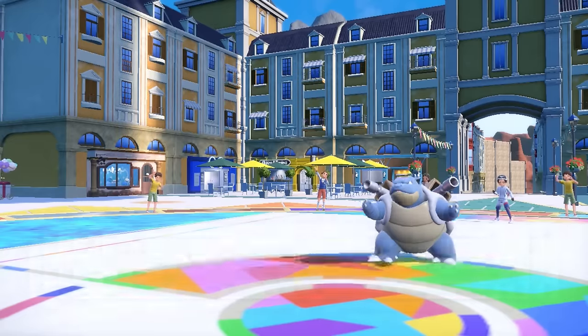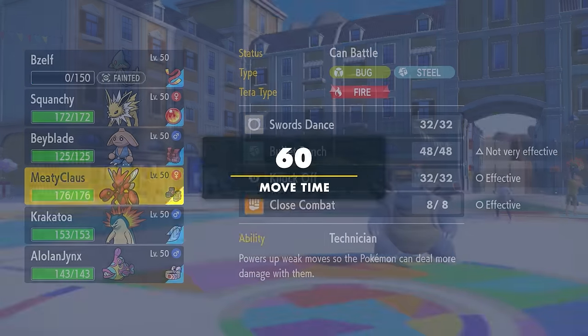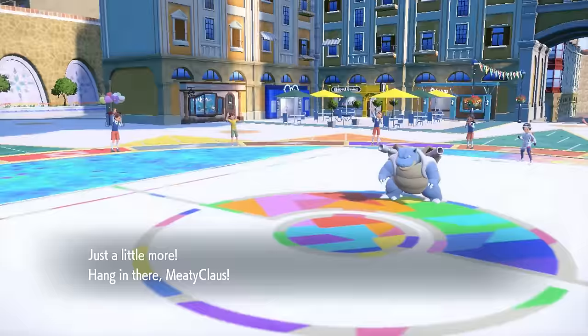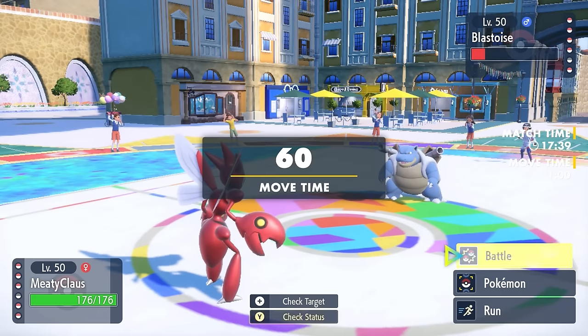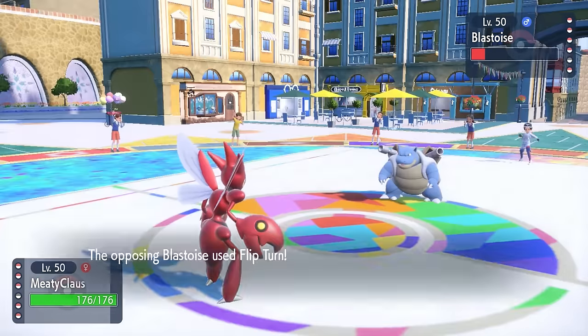So they do in fact get rid of those rocks, and they probably have potential Focus Sashes in the back that might come back to bite me. At least at this point, Scizor looks like it has a really good matchup in this game.